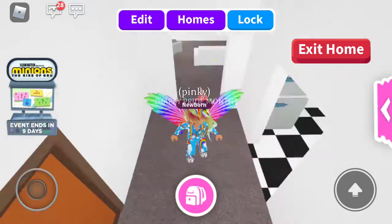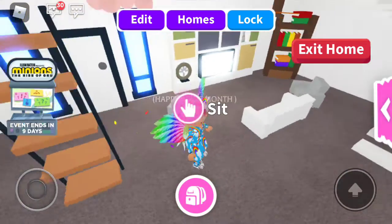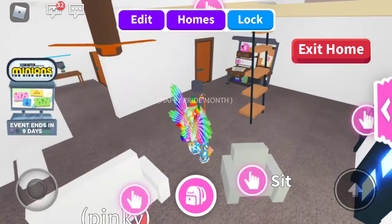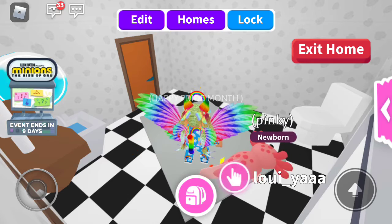First thing I'm going to start with is showing y'all my house. So this is downstairs. It's not what my house really looks like, but it's sort of close. And this is the bathroom — we do have a bathroom downstairs.